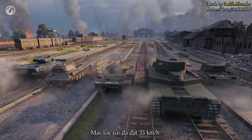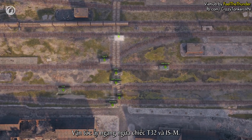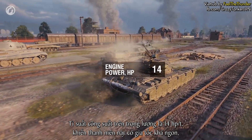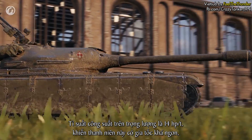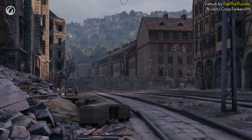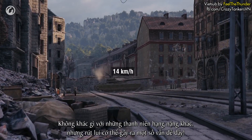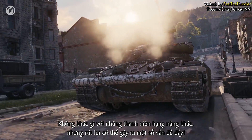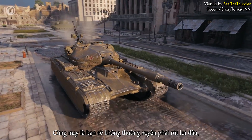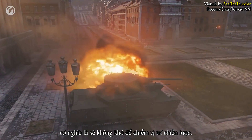Its top speed is 35 kilometers per hour — not too fast, but not slow either. It's comparable to the T32 and IS-M. The power-to-weight ratio is 14 horsepower per tonne, granting good acceleration. In reverse, the tank reaches 14 kilometers per hour — very common for a heavy, but retreating will cause some difficulties. Luckily, it's not often that you're forced to withdraw, which means getting to a key position won't be difficult.